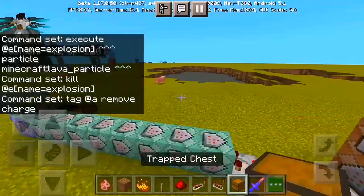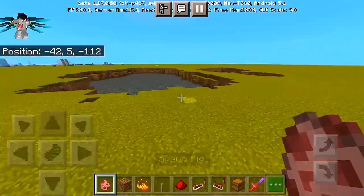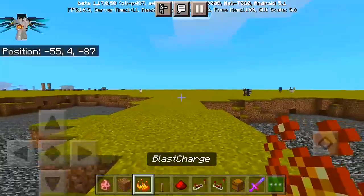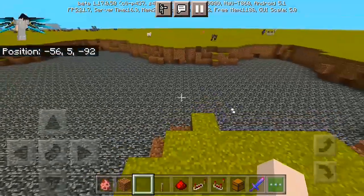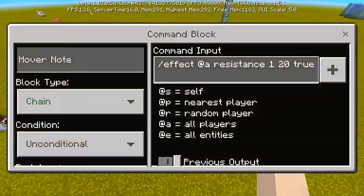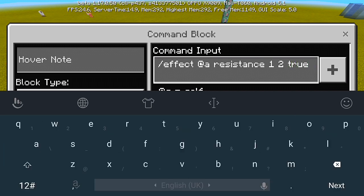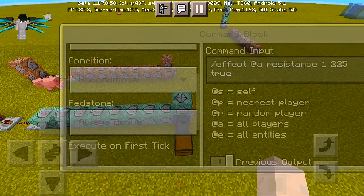There we have it — you now have your own Bakugo's power, or what we call the explosion charge here in Minecraft Bedrock Edition. Look at this massive damage from just a few commands! Try it in a flat world first so you don't destroy any structures. Also, if you're worried about dying from the blast, I added a resistance command: give @a effect resistance space 1 space 20 true — or change it to 255 for full protection. Set it to chain, unconditional, always active.